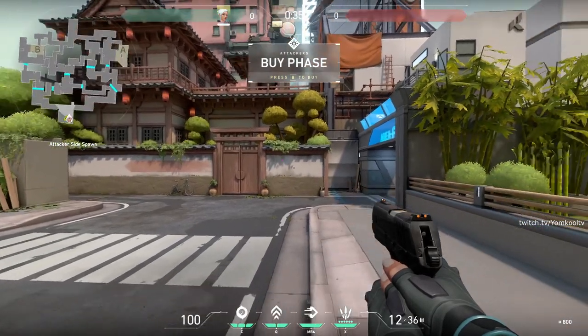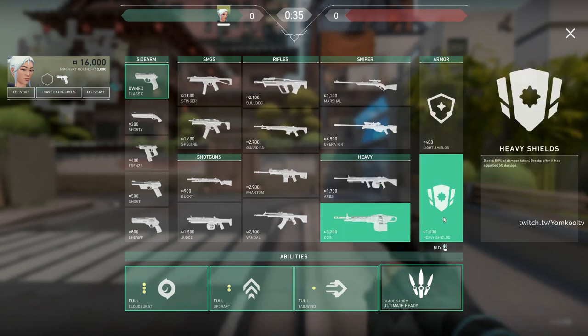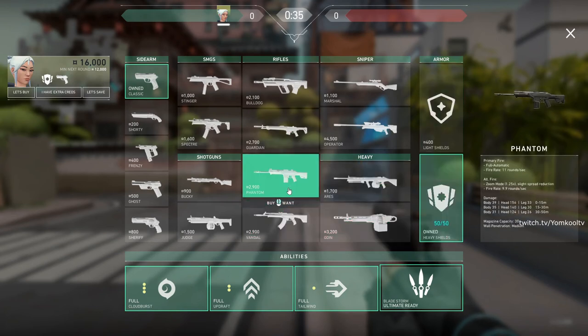So now our timer's gonna stop at the top, we can hit B for buying, and now we have unlimited money so we can buy whatever we want. I'm going to buy the Vandal for now.